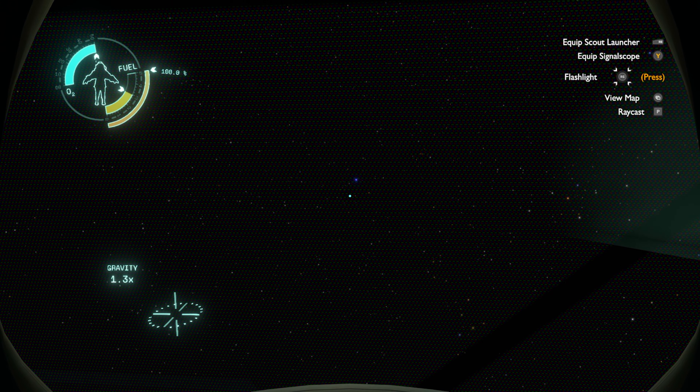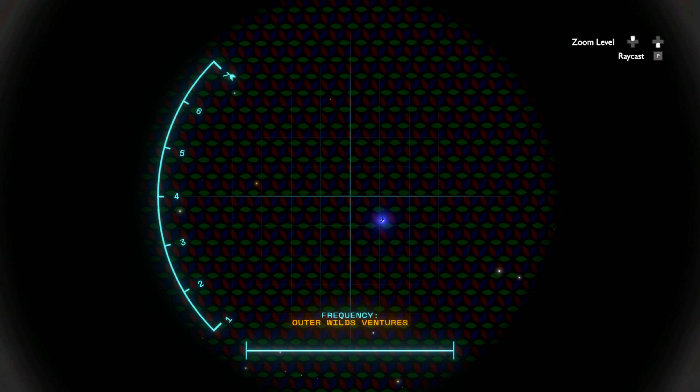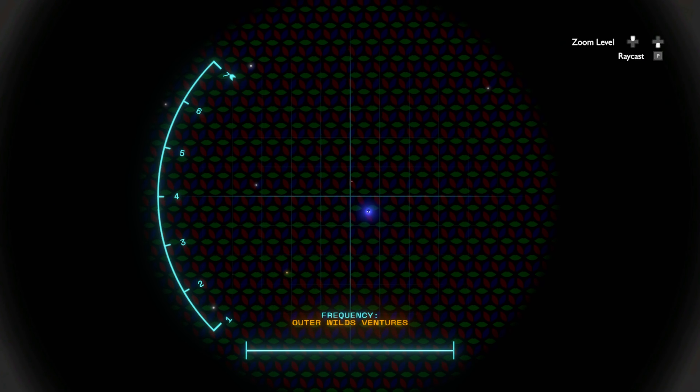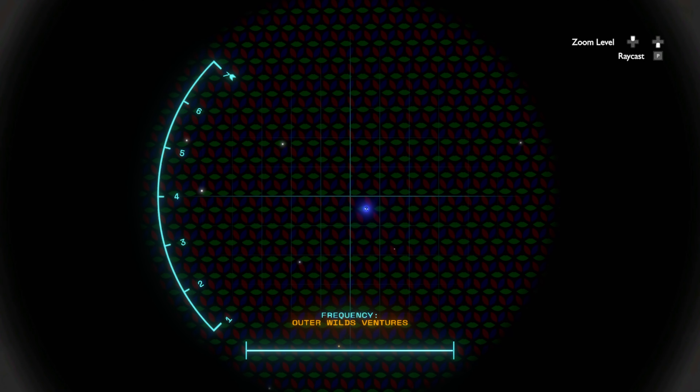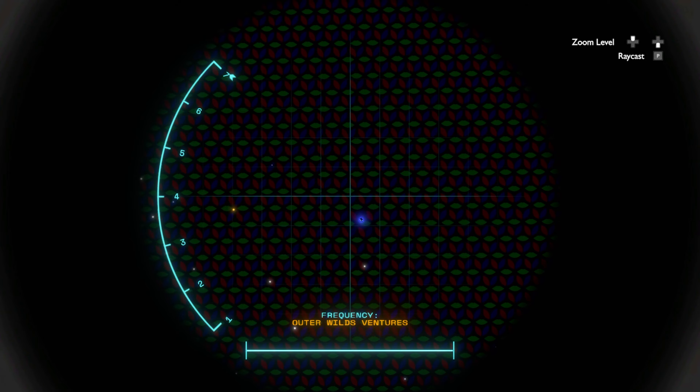Next up is a bit simpler. I just teleported to the Stranger right upon waking up, and looking out the window I was able to spot the Nomai probe just exiting the solar system. I thought it was neat to see it through the RGB screen of the Stranger, so I thought I'd share it here.